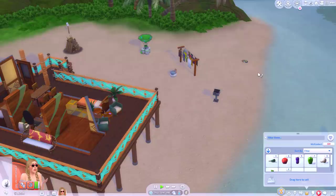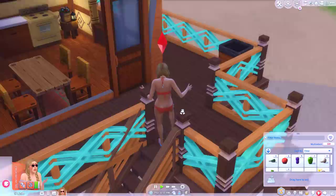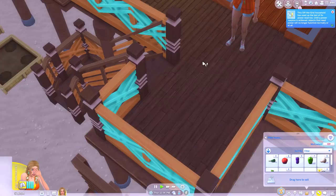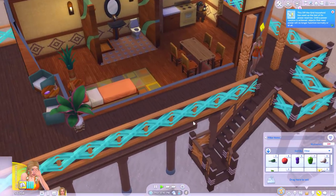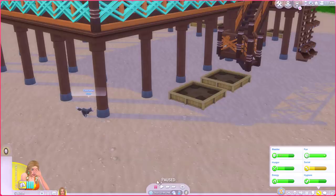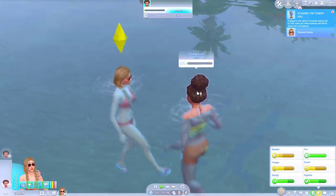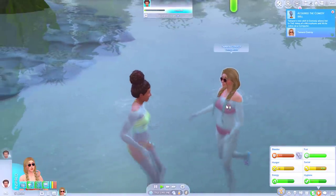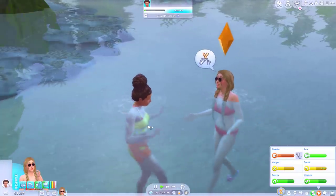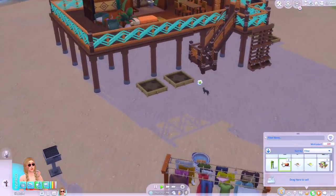I wonder if I can recycle these clothes. Is that another fox down there? Oh, why didn't you make it to the toilet — what is wrong with you, Tamara?! Where did that fox go — I was gonna talk to it; she needs to socialize with someone. Oh there it is — she can't really do much with it. There's a sim over here she could talk to. We'll just chat to Olyana until our social goes up. Why do you constantly need to pee? You are literally in the sea, why can't you just pee where you are?